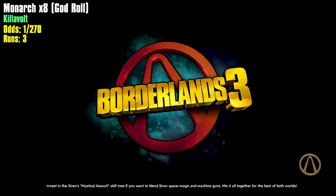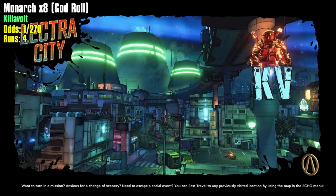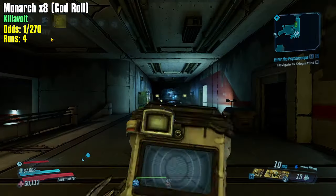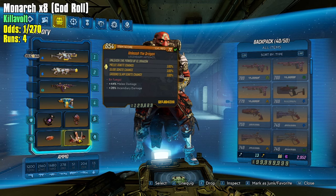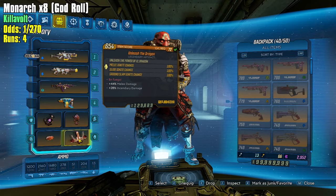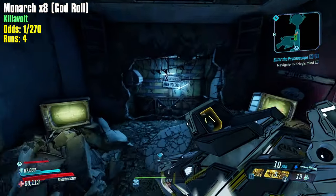If you're wondering what's happening with this Fish Slap / Unleash the Dragon combo: melee damage gets melee Mayhem scaling, so on Mayhem 11 it gets really high damage scaling. The Fish Slap does melee damage when it hits, and Unleash the Dragon gives a 100% ignite chance on melee hit, which does a huge DoT. Most of our damage is coming from that DoT.